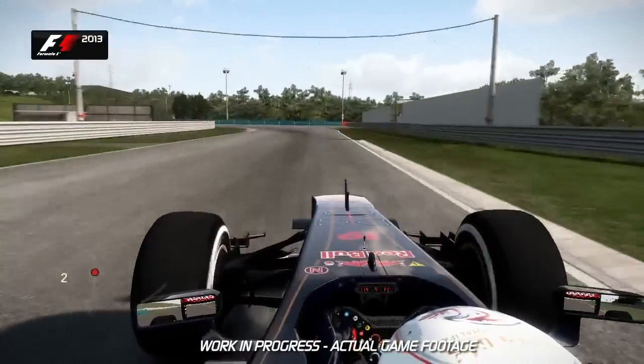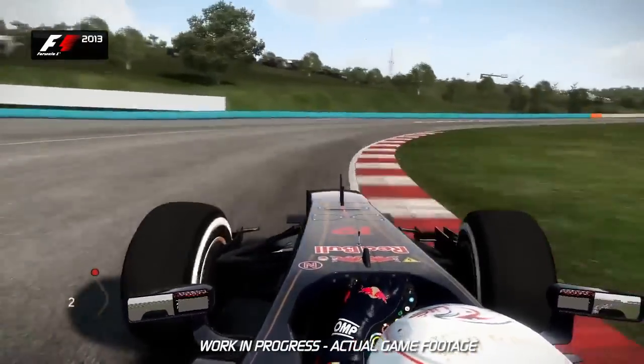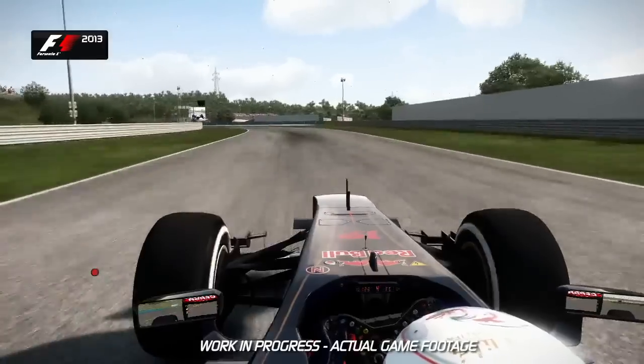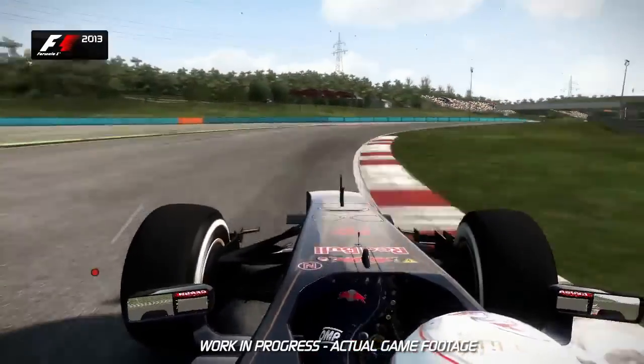Turn 8 now — keep it tighter here. You want to open up the corner of Turn 9 and keep the speed before going around the left-hand kink of Turn 10. Now you want to carry as much speed, minimum speed through this corner of Turn 11. Hang on in there — feel that g-force on your body.